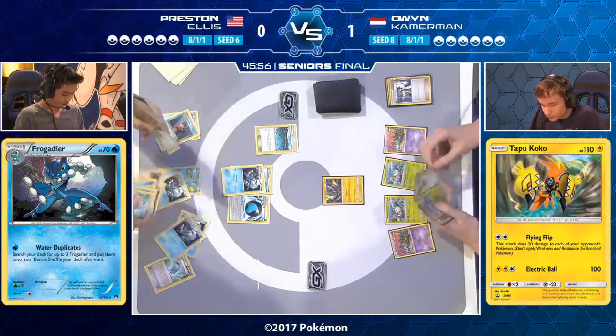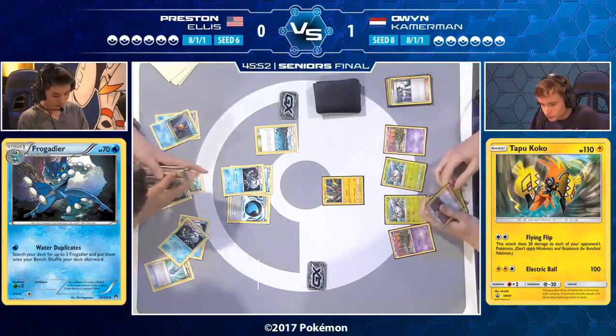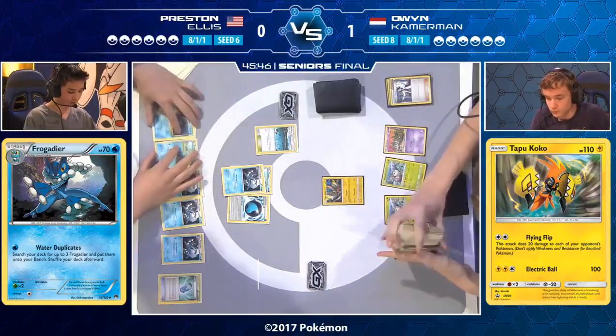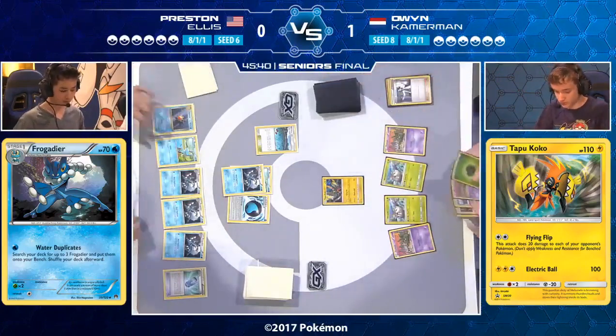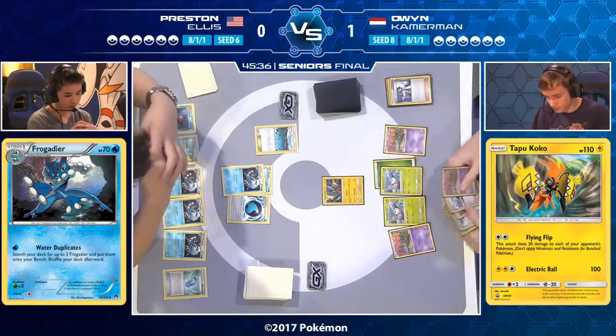Owen promotes the Starmie and immediately eyes it out — he thinks it's crucial for Preston. However, looking at Owen's hand, there's not really much he can do; no attack is coming this turn. He used Guzma to bring the Starmie into the active, hoping Preston will waste energy retreating it. The Starmie has a retreat cost of one. Owen is hoping to turn off abilities so Starmie can't recover energy. But Owen doesn't have a good hand — and this is how Preston wins: get some Greninjas out. There's an Evo Soda for a second Greninja. Greninja wins when it has multiple Greninjas on the field.